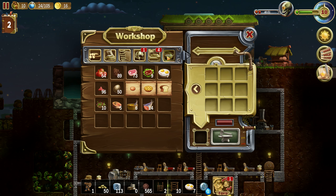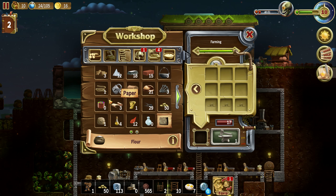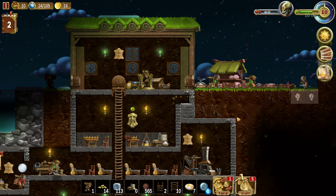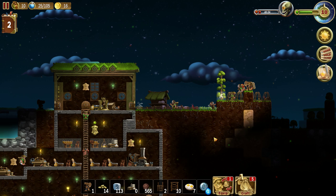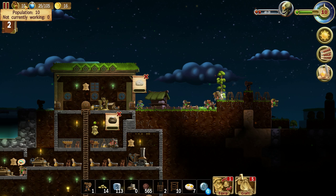Let's do some food. It requires some work. Let's make 12. Someone will probably go to the mill and start working. I can cut more sheep. We need more dwarves — now everyone is working.